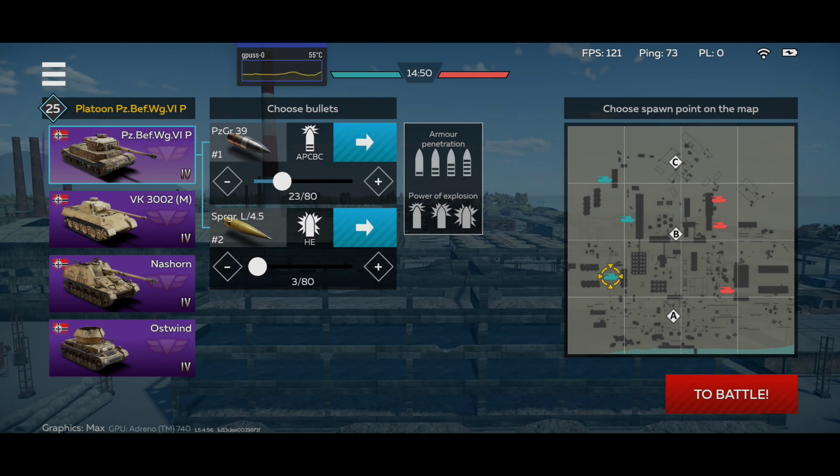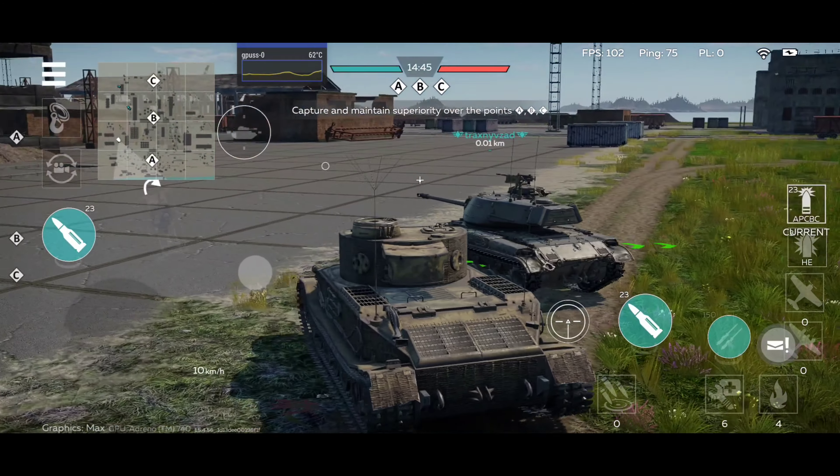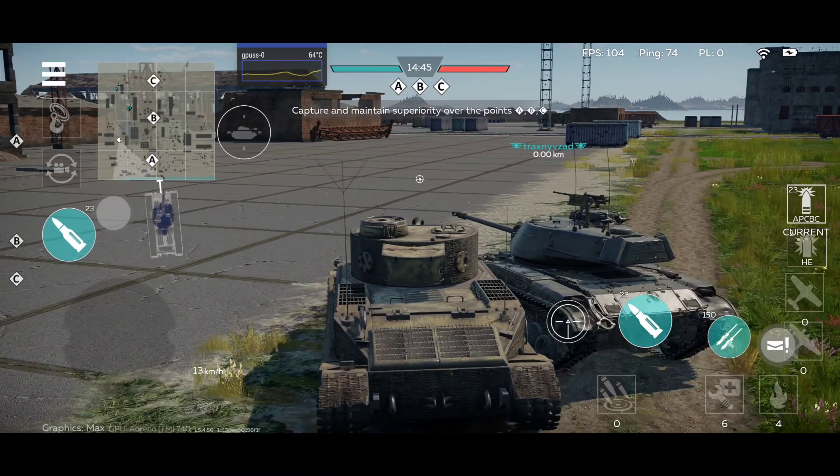I'll go spawn at my usual spot. The good thing is, as I mentioned, this is surprisingly a fast vehicle — or not surprisingly, since it has two engines. Two engines give a lot of horsepower and speed, so I can easily get to my favorite position. But someone else has beat me to it — and that's the enemy team. We have a Panther.